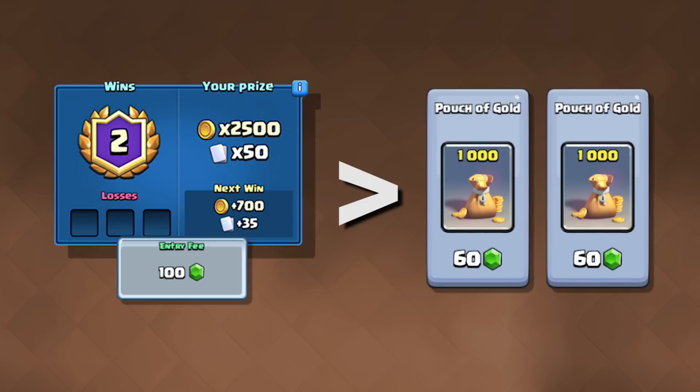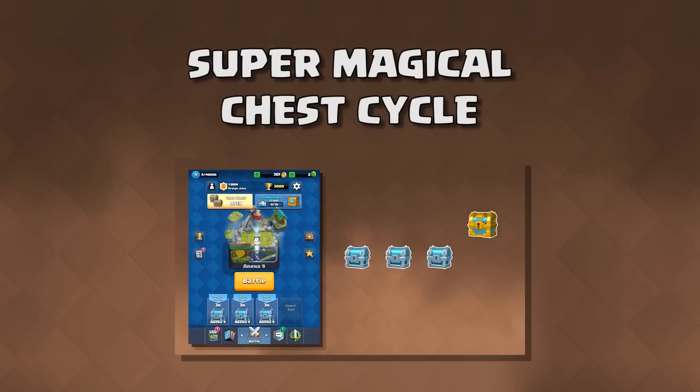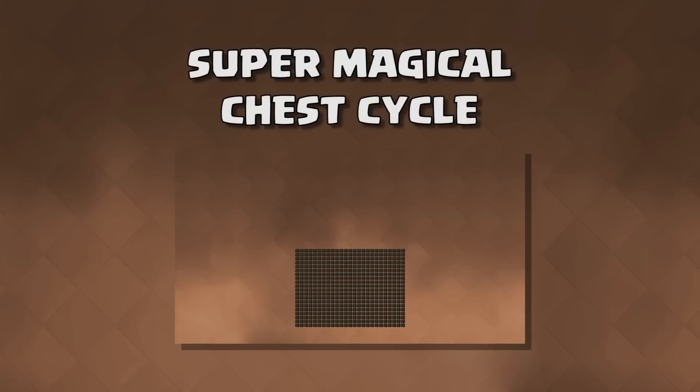Just like the Super Magical chest, epic and legendary chests are 1 in 500, meaning you are guaranteed 1 every 500 chests. Watch our video on the Super Magical chest if you haven't yet to learn more. Hope this provided some insight on challenges. Thanks for watching — stay tuned for more Quality OJ.